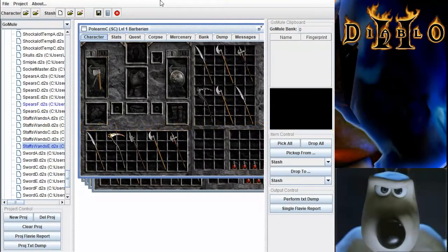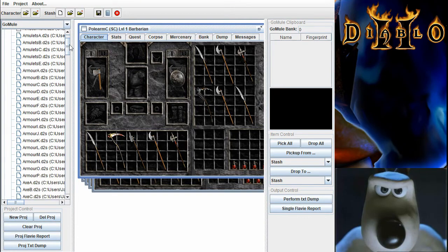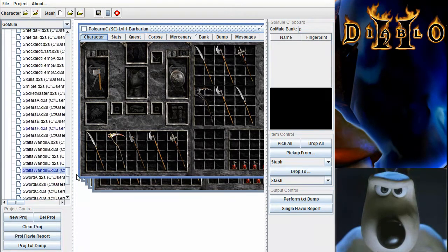What happens when you have to transfer items via TCP/IP games is that you have to establish an enormous number of storage characters. Eventually I learned about GoMule, but I'm going to show you why I have all these various storage characters.